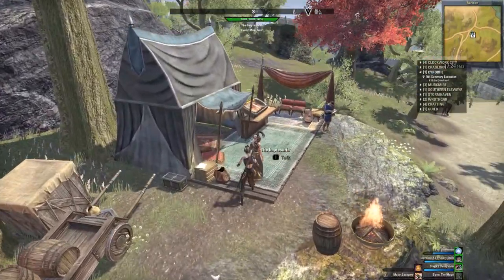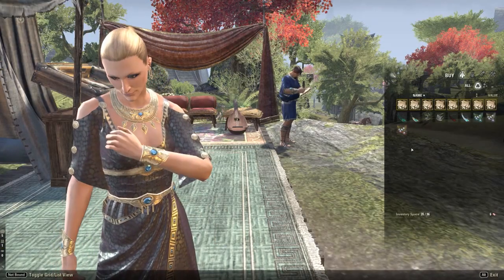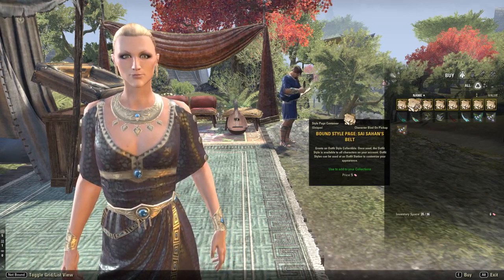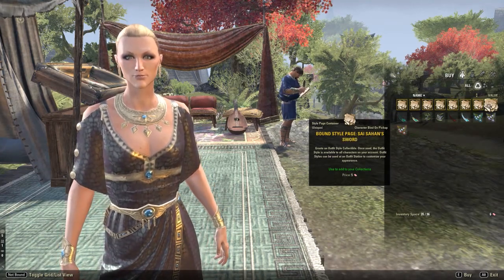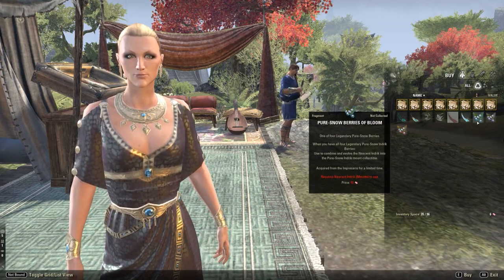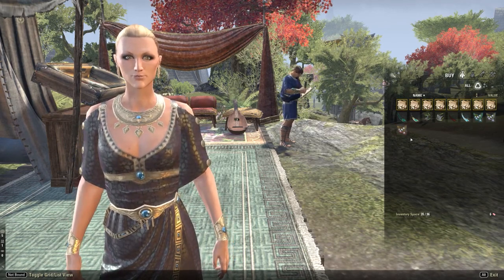You need to go to that event vendor to actually look at the interface. When you go to the Impressario, here is the actual interface where you can spend your tickets. Right now, you can spend tickets on Saisahan's Arm Cops, which are five tickets apiece, as well as his other armor and weapon styles. You'll also see shoulder and helmet styles, and then you'll get into the Feathers and Berries, which is what this mount is about.